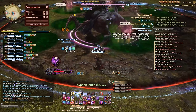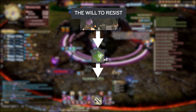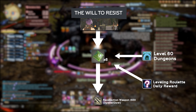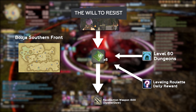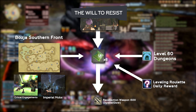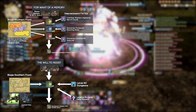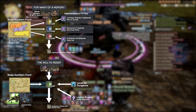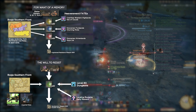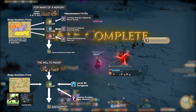The third quest, The Will to Resist, requires six Bitter Memories of the Dying. These can be obtained through completing level 60 dungeons synced, doing daily leveling roulettes, and have a low chance of dropping from critical engagements or imperial mobs in Bozja. For all these memories, it's recommended to play the way that nets you the most gains. If you are still working your way through the Bozjan Southern Front, having these quests up will obtain memories at a fairly regular pace. Farming fates, however, is a guaranteed drop and can be quickly completed with a fate farming group.